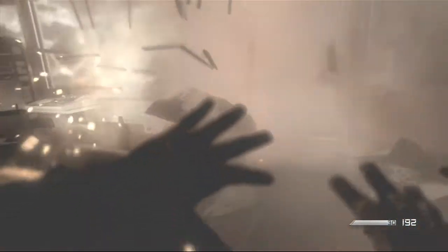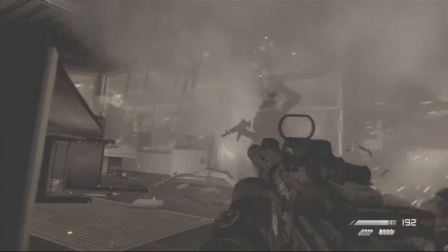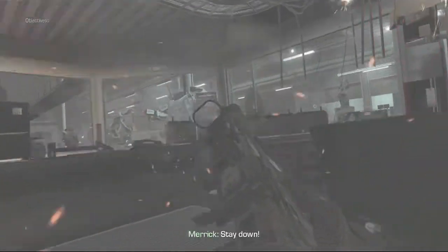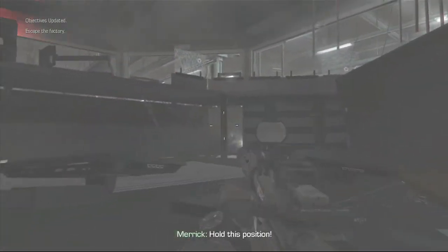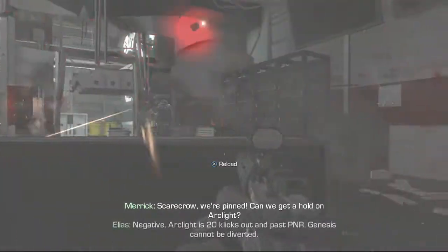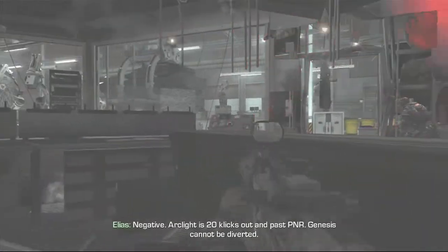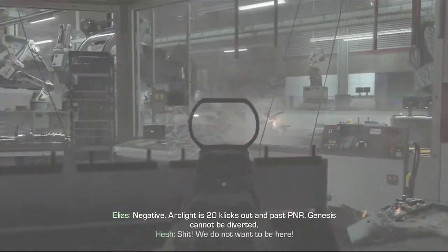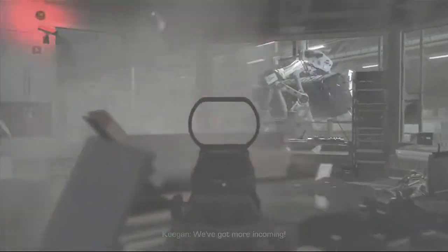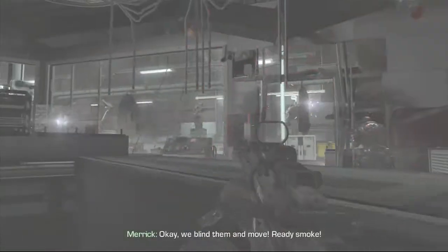Oh shit. Here we go. Oh shit, hold this position. We're going to hold our offline. Negative — mark line is 20 clicks out, past TNR. Genesis cannot be diverted. We need to get out of here before they bomb it.